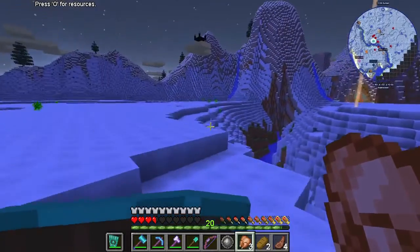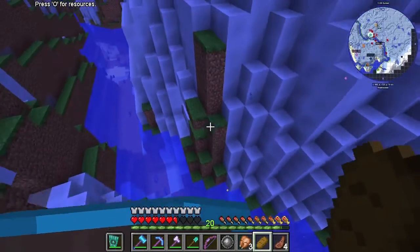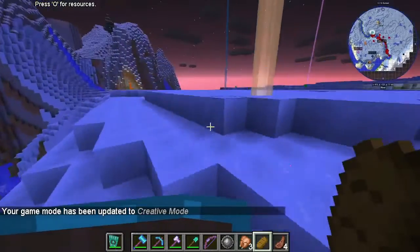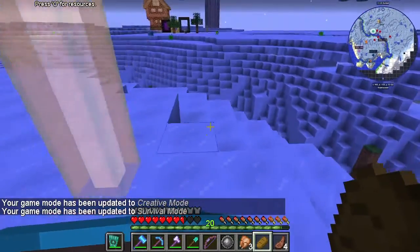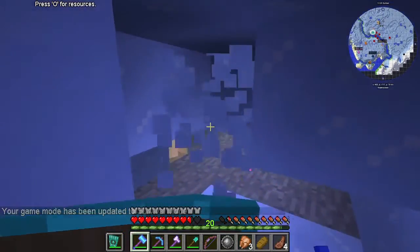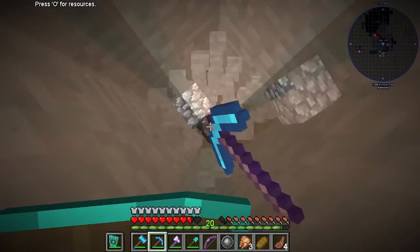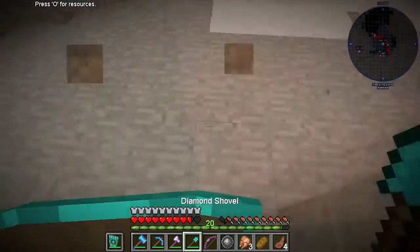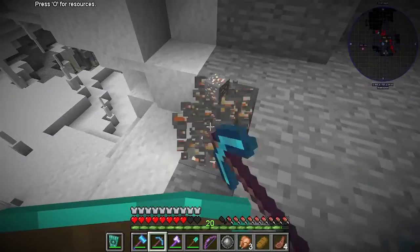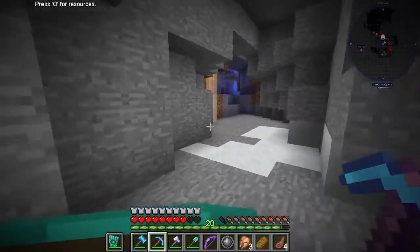I'm pretty sure husks only spawn in deserts as well. We're also looking for something called rudium — it's black. I don't know where I'd find that, I'm going to have to look that up as well.